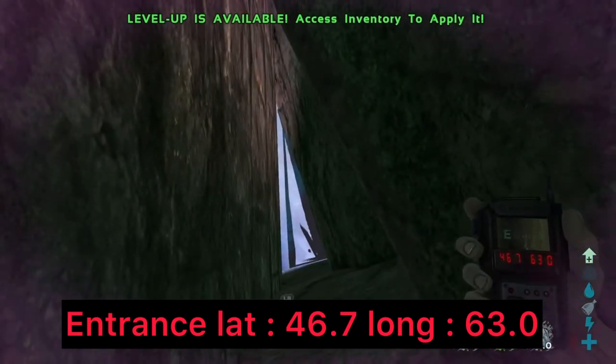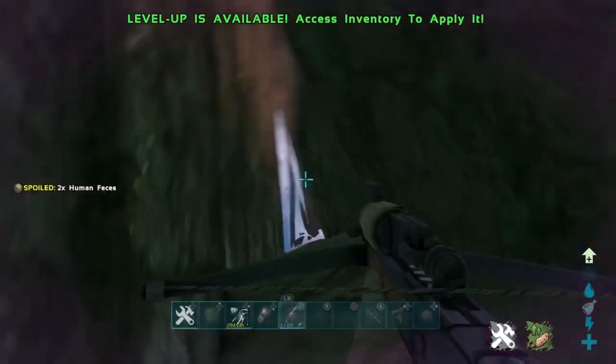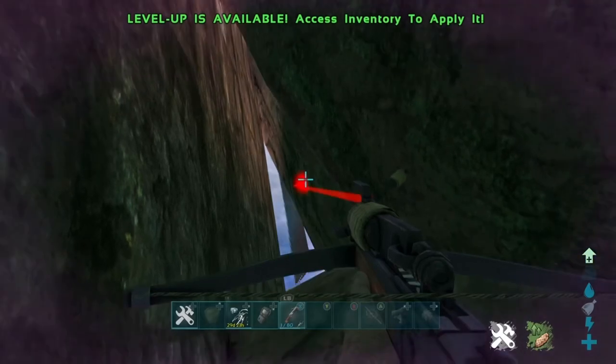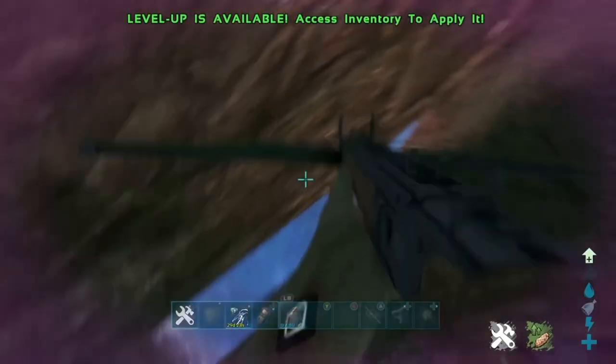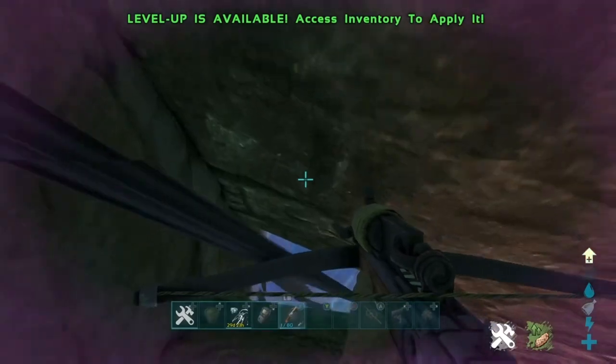Once you're at this part, get your crossbow and ziplines and try to shoot in the same spot where I shoot. The first time you might not get it — it might say 'zipline blocked' — but this spot where I shoot does let you through. This is the second or third hole, the bottom hole.